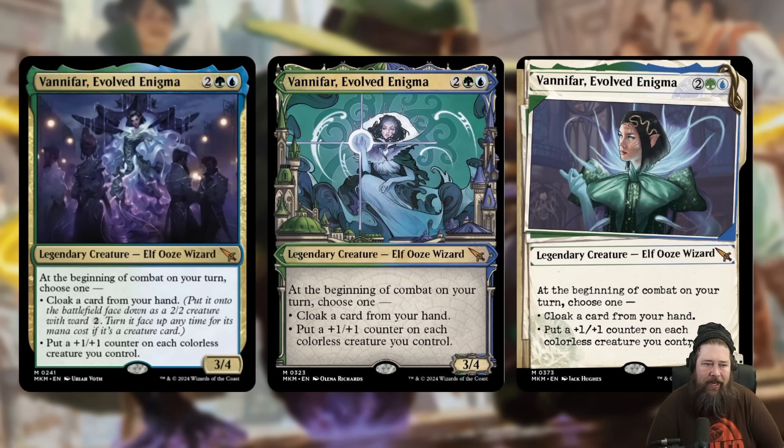Speaking of Vanifar, we also got Vanifar, Evolved Enigma. It's a 4-mana Simic Legendary Elf Ooze Wizard — a 3/4.